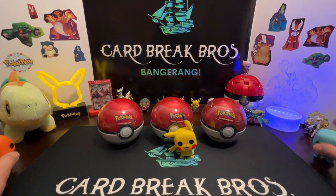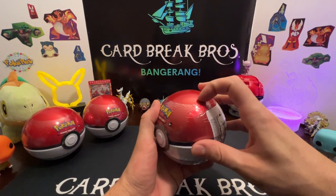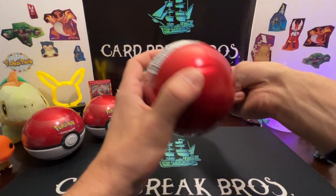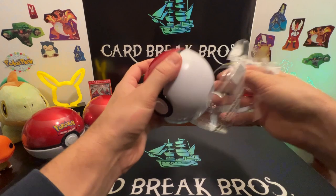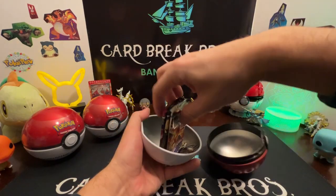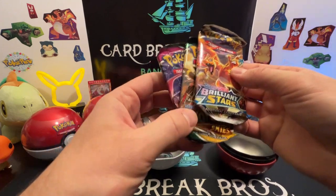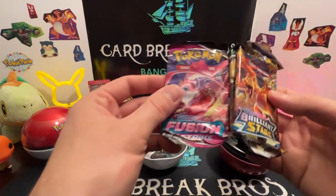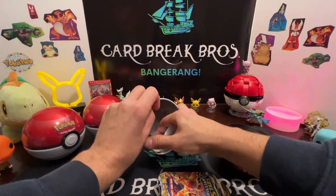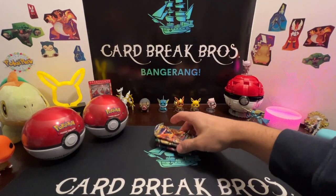Let's get these guys out of the way and open up Squirtle's ball first. The packaging is very tricky to open, so bear with us. Got the plastic off — let's crack this one open. Here are our packs: we got Brilliant Stars, Evolving Skies — they're really smooshed in there, hopefully didn't damage the cards. Also got Fusion Strike and a little coin.